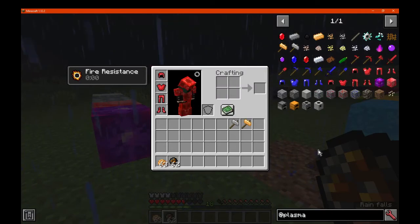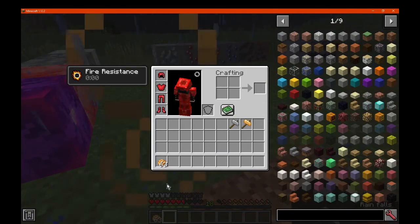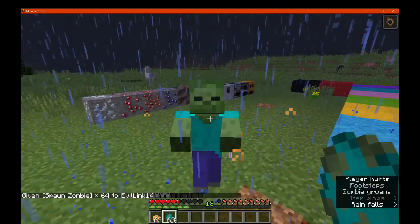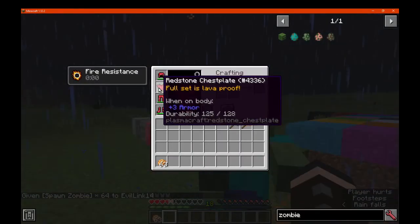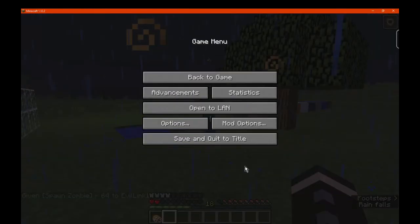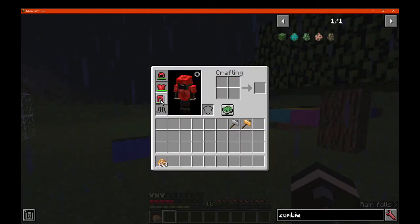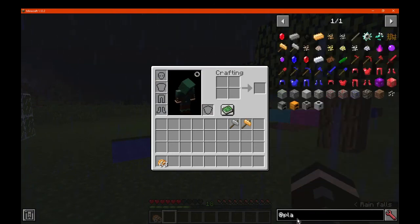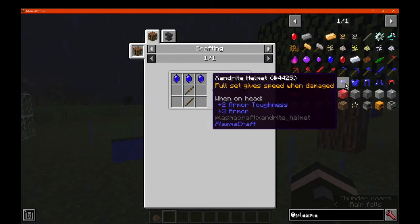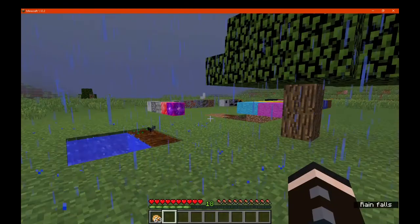Redstone armor has lava resistance, but you do have to be attacked by a mob to trigger it. Testing with a zombie: it gives an ADA air effect — not too great but still alright. So it's a useful early armor. The recipes are pretty much what you'd expect — ruby gem and so on. And that covers the mod overview.